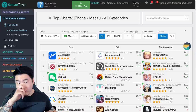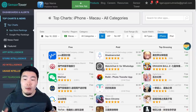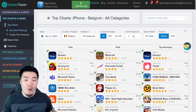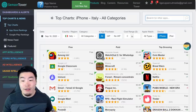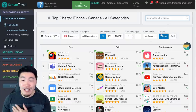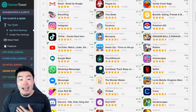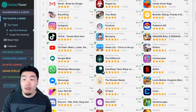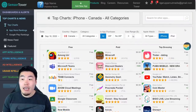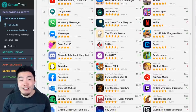Moving on, we have Macau which is very close at number two. We have Luxembourg at number three. The US is at number three. Germany is at number three. Slovenia is number three. Spain is at number four. Belgium is at number five. Italy is at number six. And finally, my home country of Canada is at number 10, which is not horrible. Canada typically struggles a lot to get top grossing, and we did hit it in part one. Generally speaking, we are usually around the 10 to 20 range.